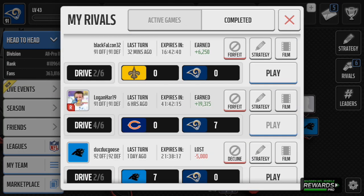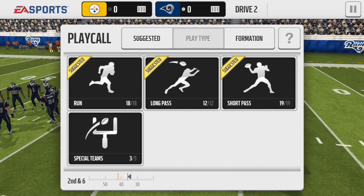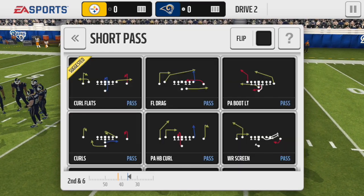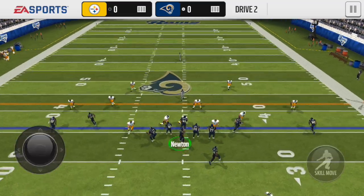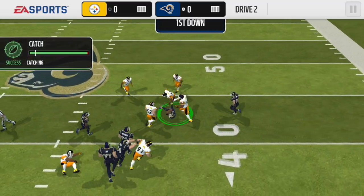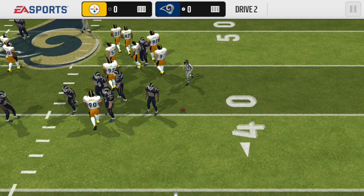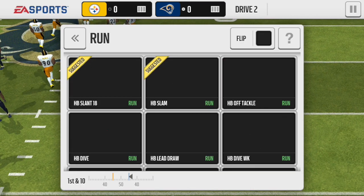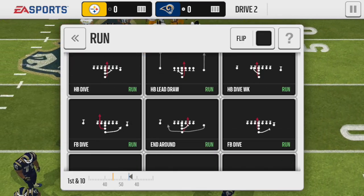Let's start with this game — drive two of six. Looks like I already started on this one. It's second and six, so let's pass this curl out to Michael Irvin. He's gonna spin off — nope, he gets tackled, but we got the first down, that's really all I needed. Let's call halfback pitch — it was actually called fullback dive.